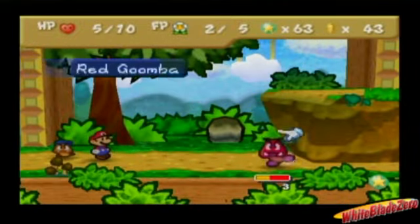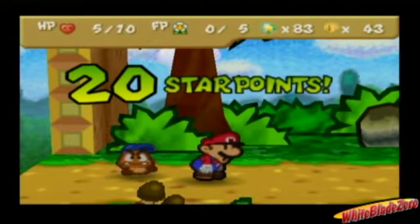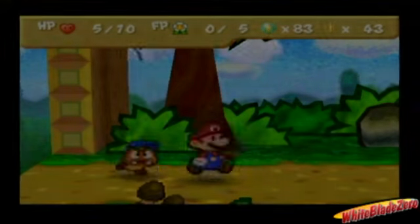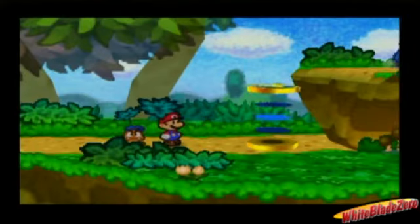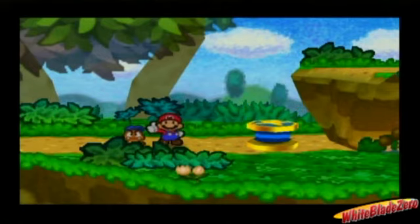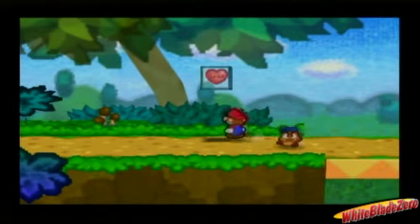5, 4, 3, 2, 1. Bam! And that's it — the Goomba Brothers are down. For a semi-boss, those guys are pretty weak, and they go off crying like big babies. We heal ourselves and continue on our way.